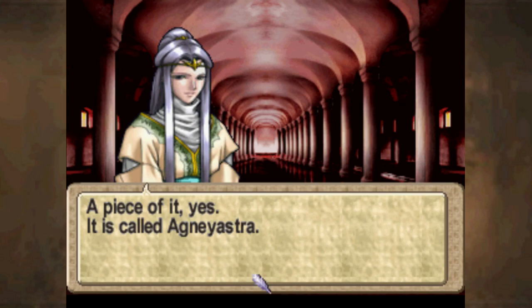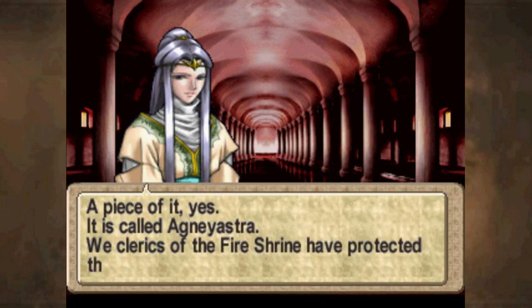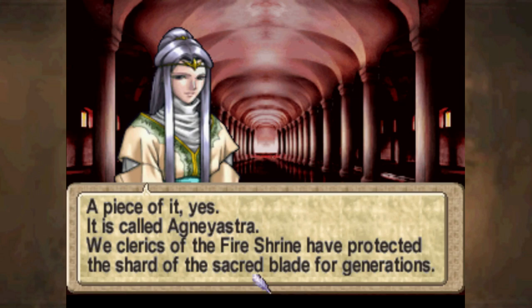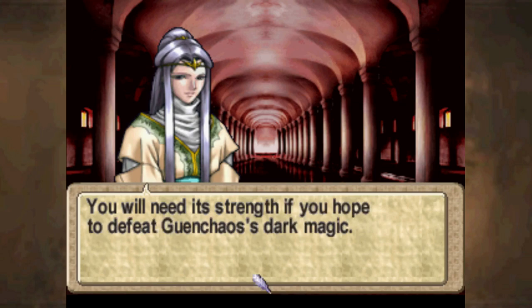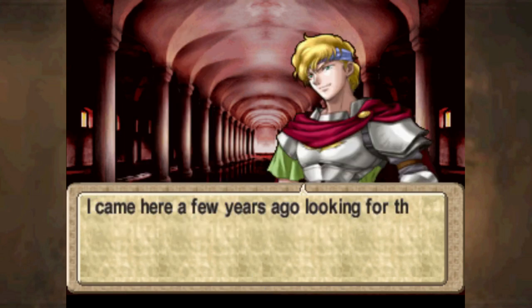This name for the sword is a reference to Indra's arrow from Hindu mythology, I believe. This is actually a localization embellishment, but one I think was a little necessary, because in the Japanese version, guess what the Holy Sword of Salia was called? Holy Sword of Salia. That is its actual name in Japanese — Seiken Salia, literally Holy Sword of Salia. A holy sword that is just called Holy Sword.